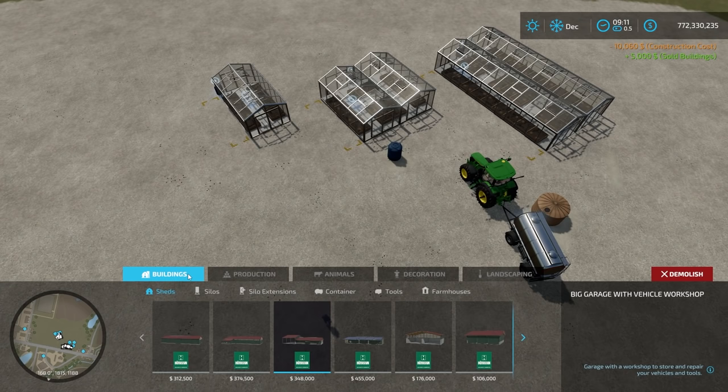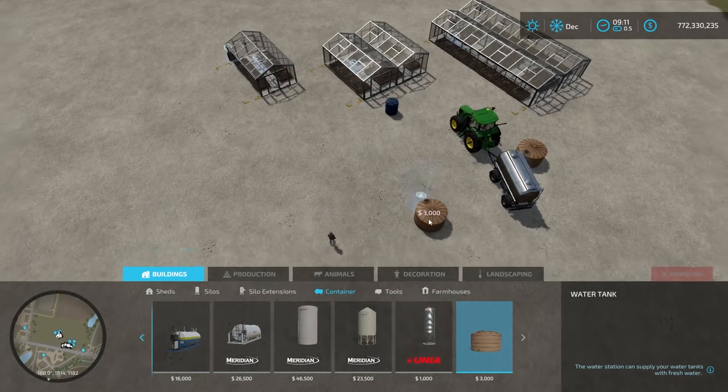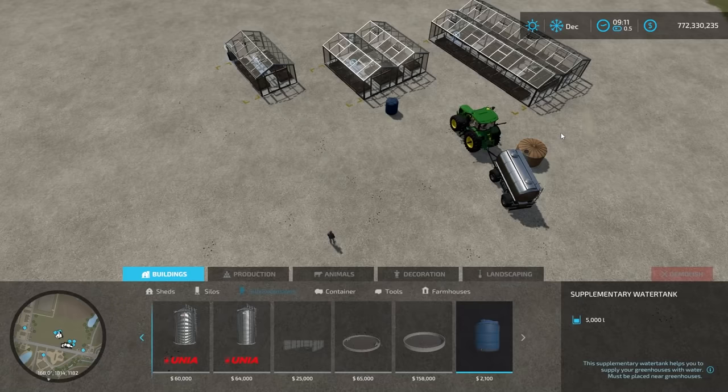A couple other things to note that you can add on. Go over to building, under containers, there's a water purchase point which I have placed out here. You may want that since water is the input for these. You can get free water from a body of water on the map. Under silo extensions at the very end, we have a supplementary water tank, which will add 5,000 liter capacity to whatever greenhouse it's nearest to.